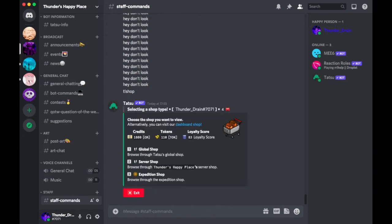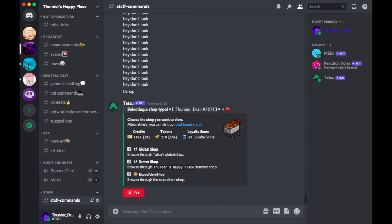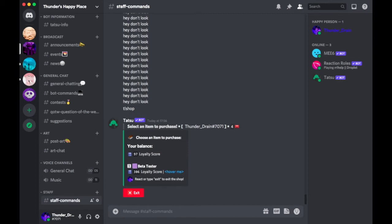You're going to go to server shop, because this tutorial is for when you want to buy something in your server. As you can see, it has a little number two next to the server shop, so we're going to type in the number two and hit enter, and it's going to bring us to this menu.